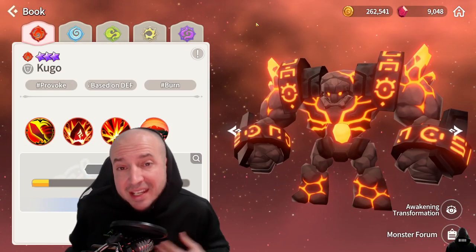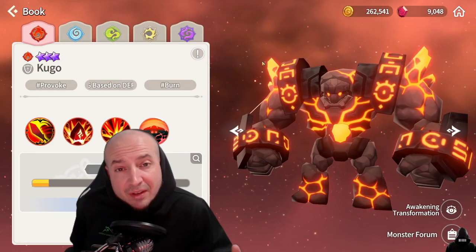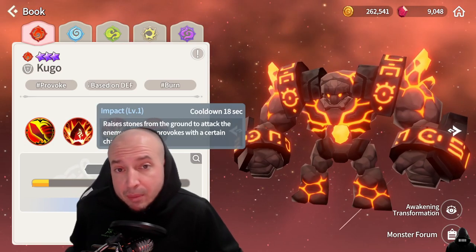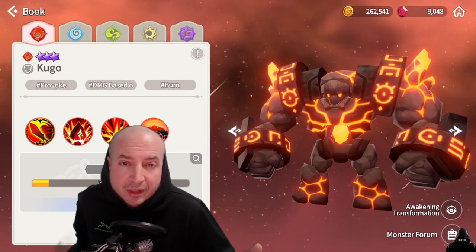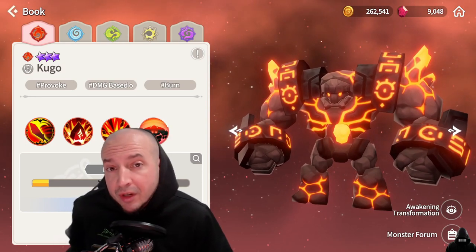The second golem on my list is fire golem, Kugo. Kugo is interesting — he doesn't have a defense buff and immunity like some of the other golems. He does have the provoke on the second skill. His third skill applies a burn and does damage based off his defense. So if you want a little bit more damage and you're running a damage-over-time team, Kugo is really good for that.